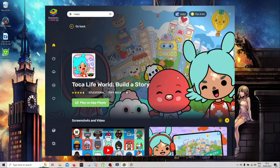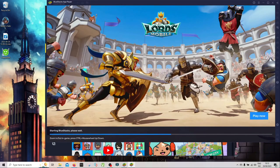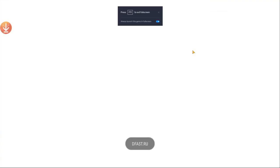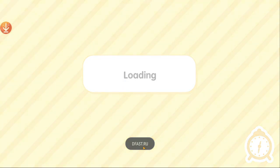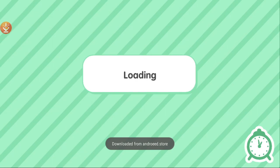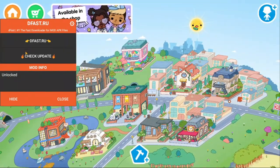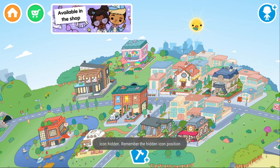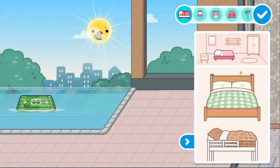Let me start Toca Boca here — Play on App Player — and I'm gonna show you that I have everything: all the houses and items. There's a message here from DFast. You can see this arrow down here — if you click it, it says unlocked mode info unlocked. You can just hide it.